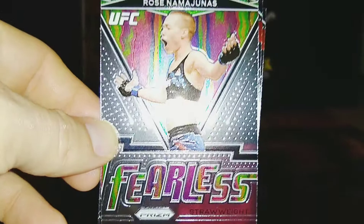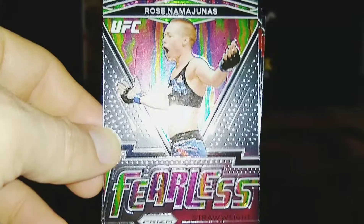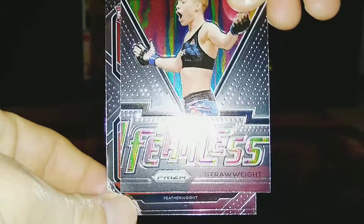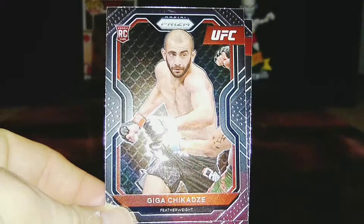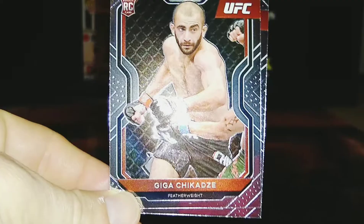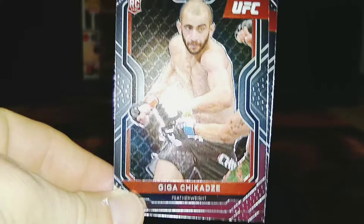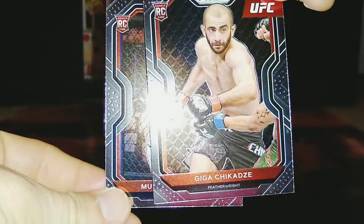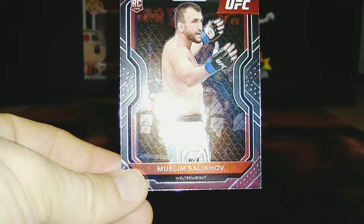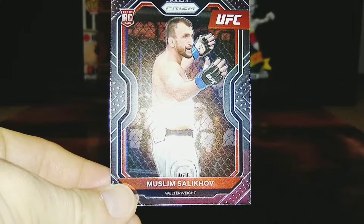Behind Hall, we have a fearless Rose Namajunas. Who doesn't love Thug Rose? I got one of her Knockout Artist or Instant Impact cards in my first box, and I'm very happy to have that. A fearless Rose — anything with Rose is just great. Behind Rose, we have a rookie card Jiga Jakadze — one of the nastiest and deadliest up-and-coming featherweights, who landed that disgusting body kick on Cub Swanson. Jiga's on a roll and now actually going to fight Edson Barbosa — that matchup is going to be a phenomenal fireworks fight. And behind Jiga, another rookie card: Muslim Salikov. Dagestani fighters are just a different breed — tough as hell, almost impossible to beat, and completely dominant. There's just something in the water in the mountains of Dagestan.